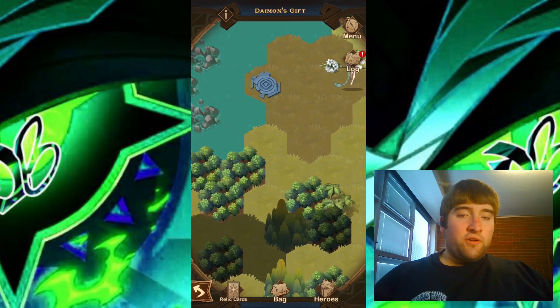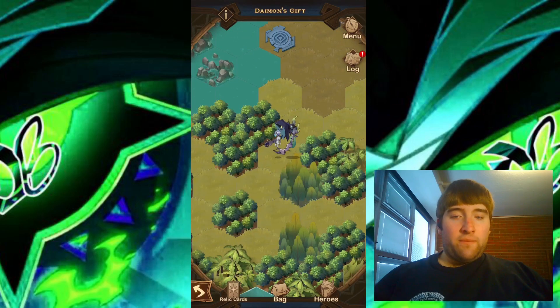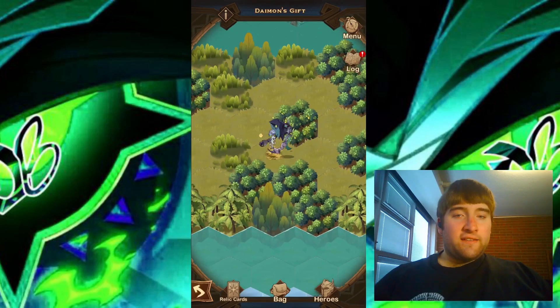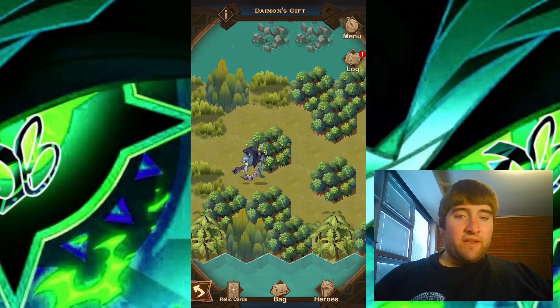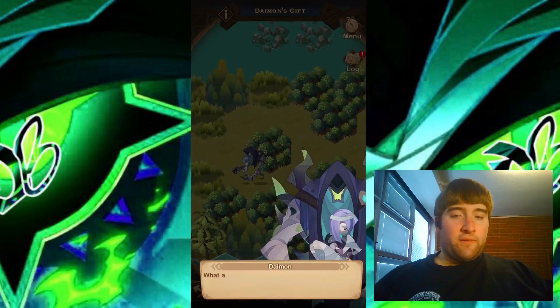The next place I'll go is down to the bottom left, through this little swamp forest area. We do have another chest — let's go ahead and get that. Right in the middle here, right behind Daemon, there is a ripe golden apple tree. Let's go ahead and pick the fruits from this apple tree.